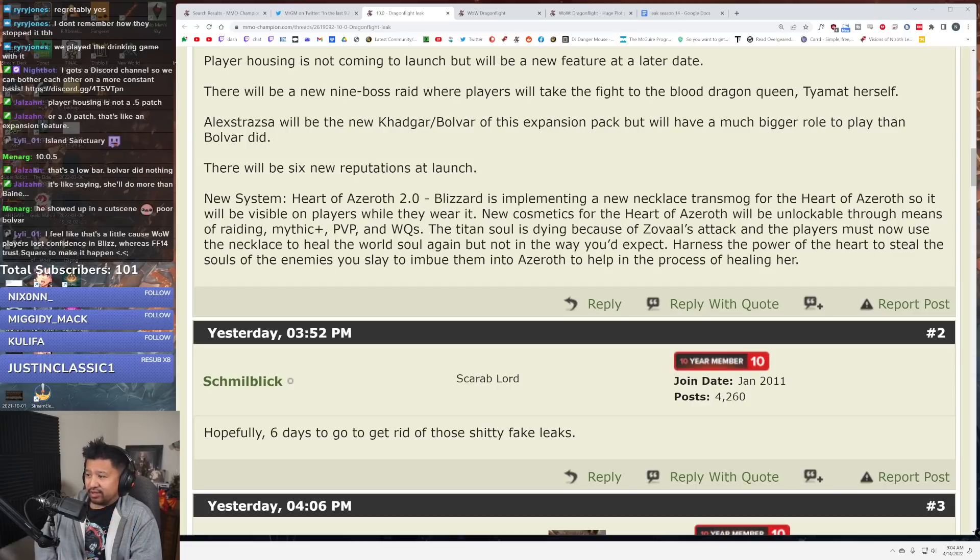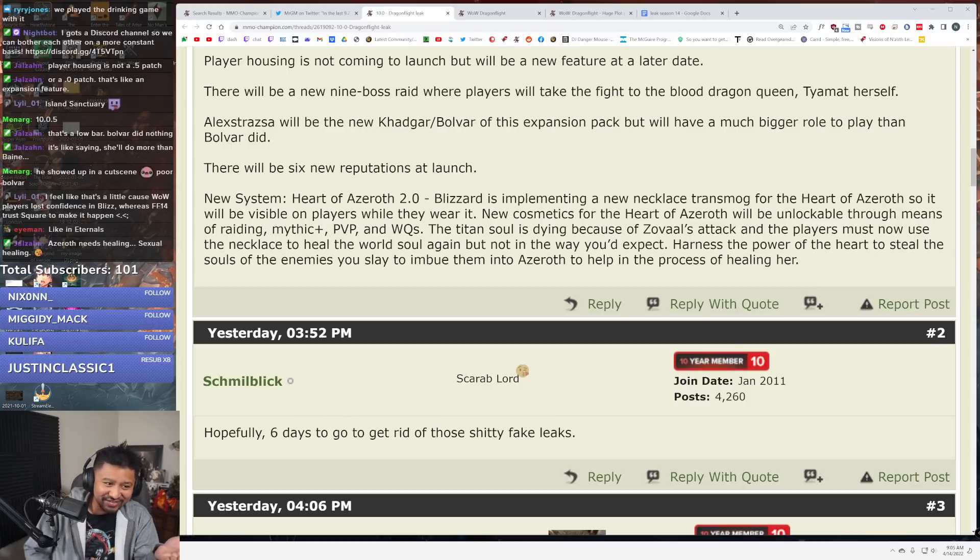The Titan Soul is dying because of Zaval's attack, and players must now use the necklace to heal the world soul again — but not in the way you'd expect. Harness the power of the Heart to steal the souls of the enemies you've slain to imbue them into Azeroth to help heal her. So we've become murderers. A cosmetic neck? Nope. Absolutely not.